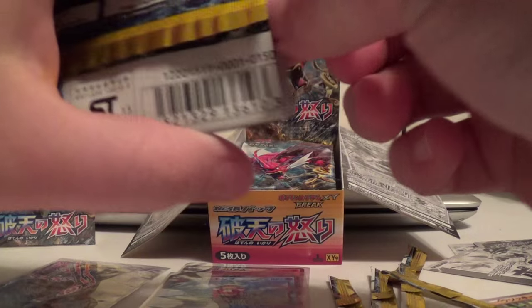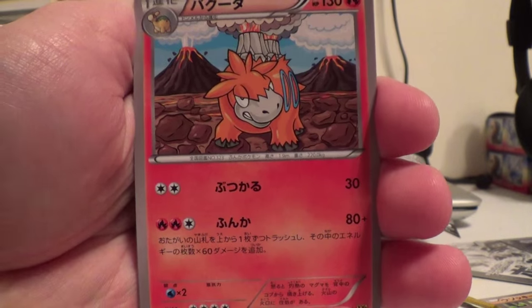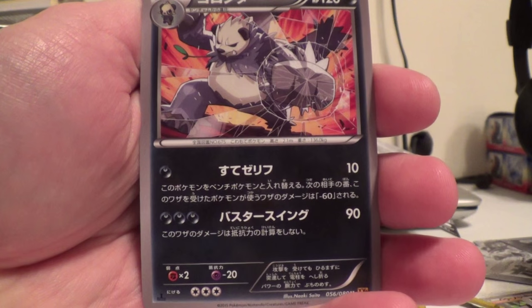My battery bar dropped from 3 to 1, so hopefully it won't cut out. Camerupt, Clefairy, Rotom, Shellder, and Pangoro.